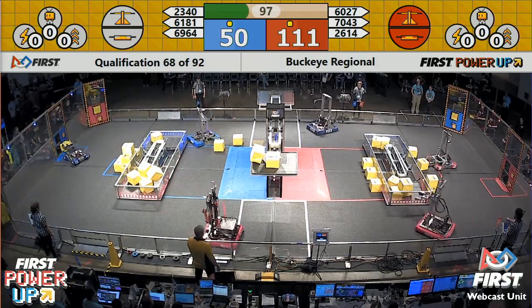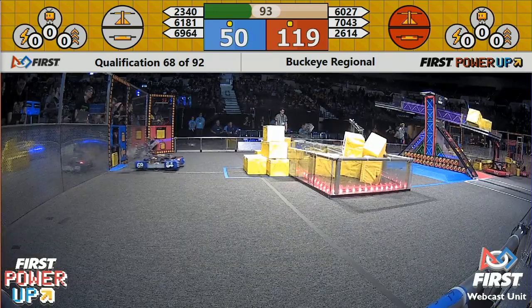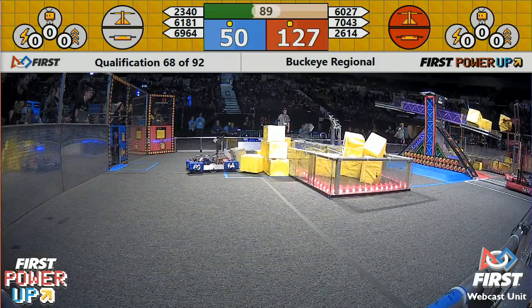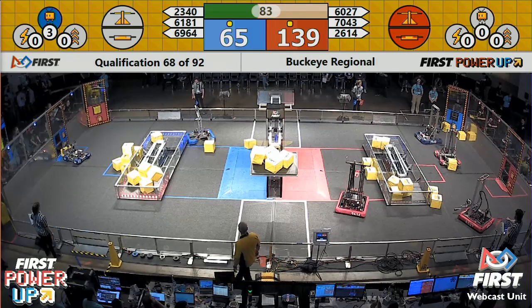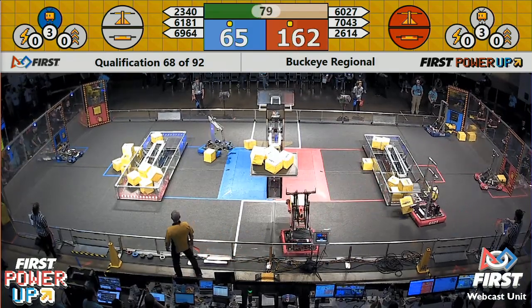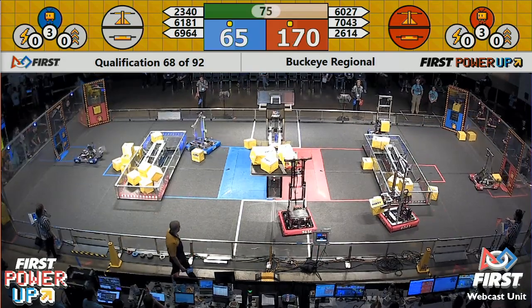Nearside of the field riding along with 23-40 for the Blue Alliance. Human player in the nearside corner for the Blue Alliance slides another cube through the return. Blue Alliance elects to use their first power up — they choose to levitate one of their robots, worth a free climb and 30 points.